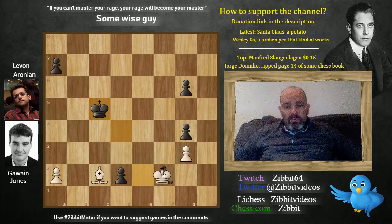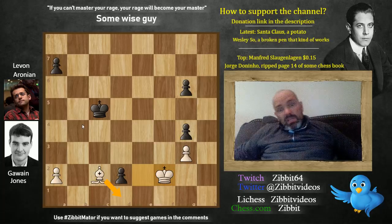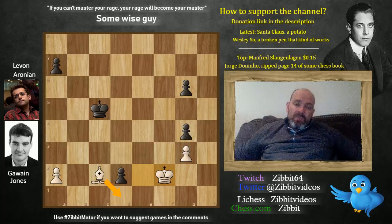Aronian resigned the game, because if you take, covering the queening square, I will win your pawn — and that's all she wrote. So nice win by Gawain. That sets him up nicely for the last round in the Isle of Man tournament. That was the game — hope you enjoyed it, and I'll see you on the next one.